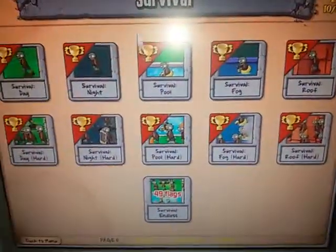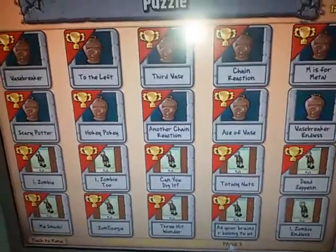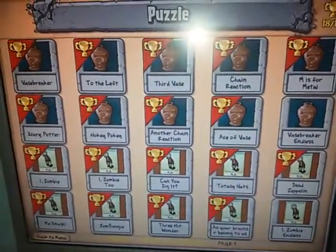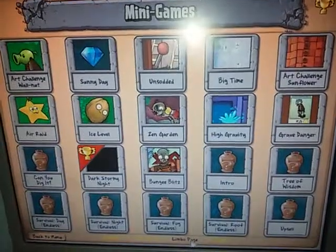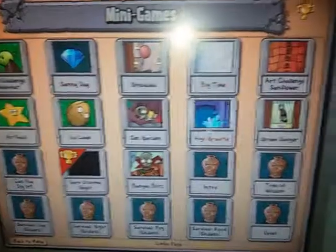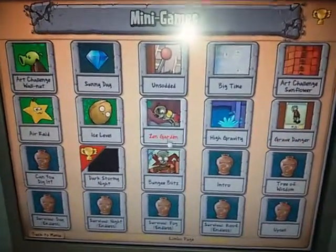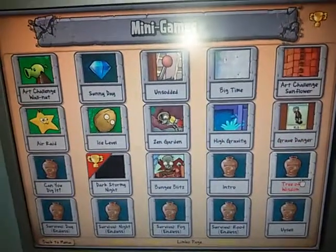Page 0 is Survival, page 1 is Minigames, page 3 is Puzzles, and the Limbo page is the 2nd page. There are minigames and Survival Endless. And also Zen Garden, Tree of Wisdom, and others.